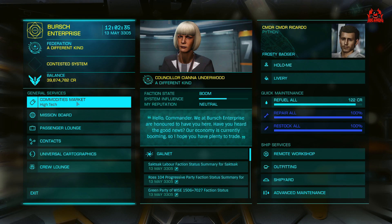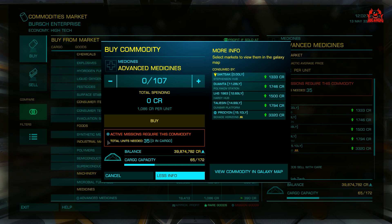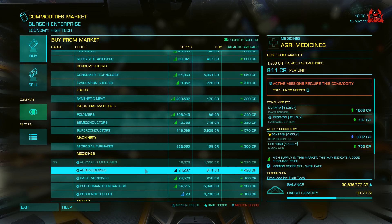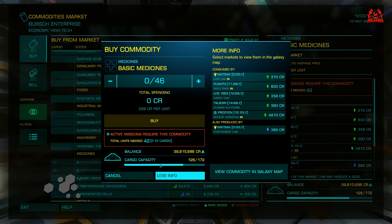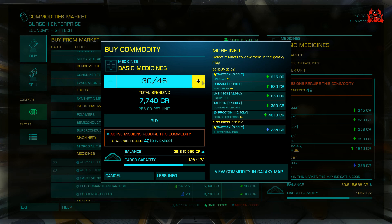Here we are, landed at British Enterprises onto the commodities market. We're going to stock up on things like advanced medicines — we need this to complete one of our missions where we're going to donate some. I've always learned to take a few extra, because if you get interdicted in space and someone has a go at your cargo hatch, if you've got a bit extra then you might be alright. Always get about 5% extra just on the off chance.